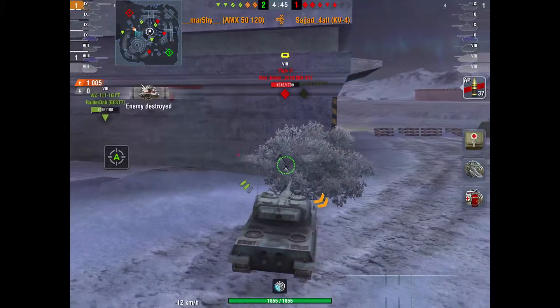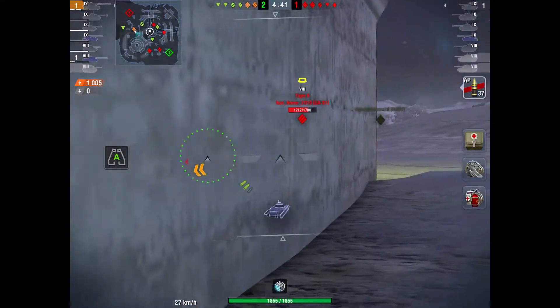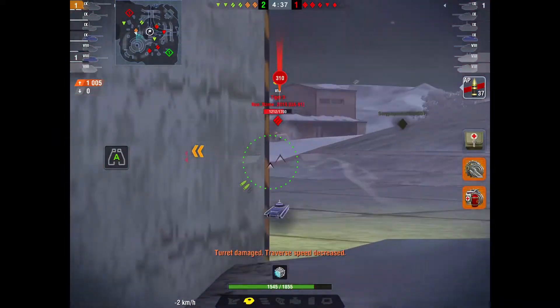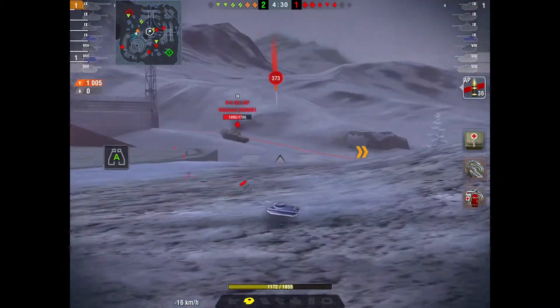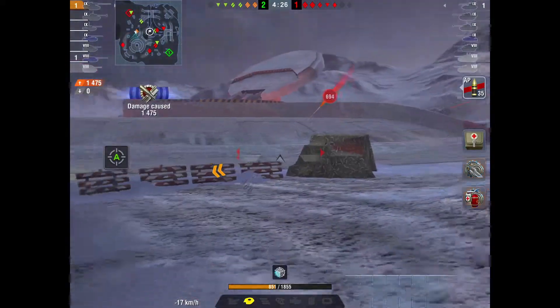He's still got two in the clip so he's gonna go back to this Tiger II. Takes a shot there from the Tiger but manages to get a shot into him. Then he takes a shot from the right — that's that AMX over there. Clips one into him and then backs up.